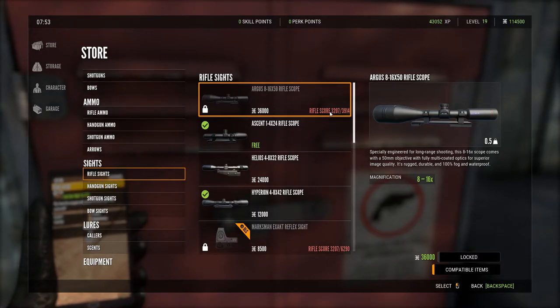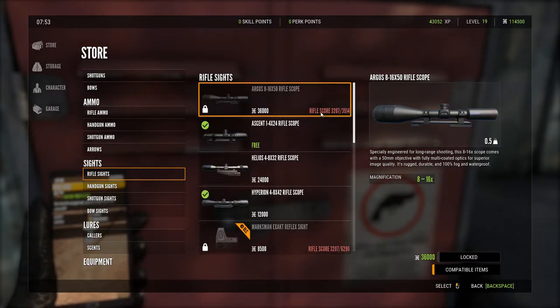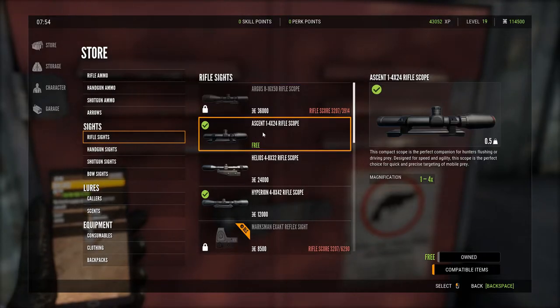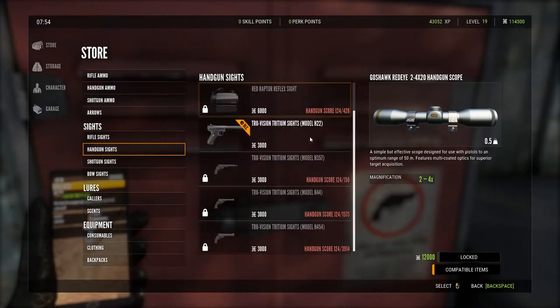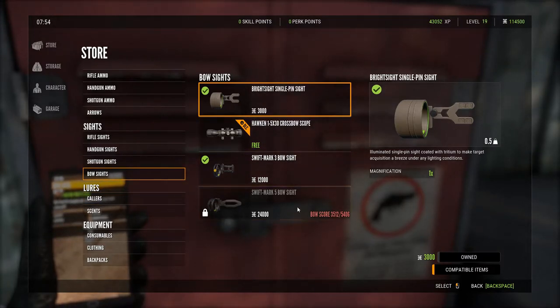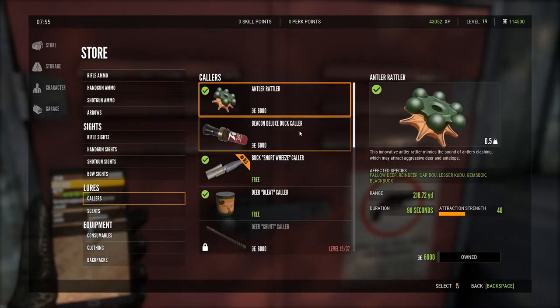For sights, you also have to get scores to unlock different options. You need a rifle score of 3914 to unlock that scope, which is the best scope in the game. You can see here what scopes I own — this one comes with the game and this is one I've bought. Same thing applies to handgun sights, shotgun sights, and bow sights. I've unlocked everything except the last five-pin bow sight.